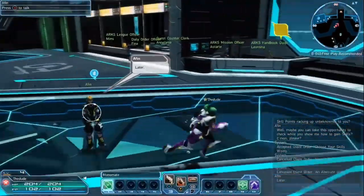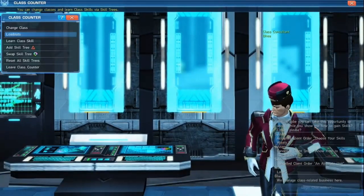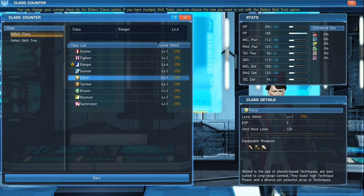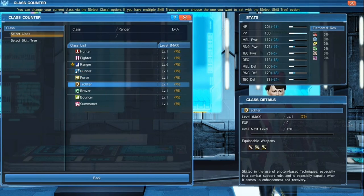This is where you can get the other classes — the ones you can't pick initially, like Phantom, Gunner, and Fighter. Those aren't accessible until you go to this NPC. Gunner is basically close-range guns with slow-motion action, which is nice. Techer is magic but support — buffs, healing, that kind of deal. A lot of people do Force-Techer together because they're both magic, so if you wanted to use that as a subclass later on, that's good.